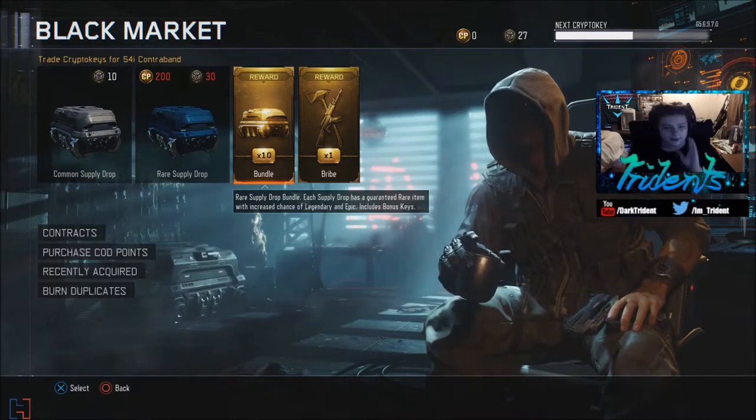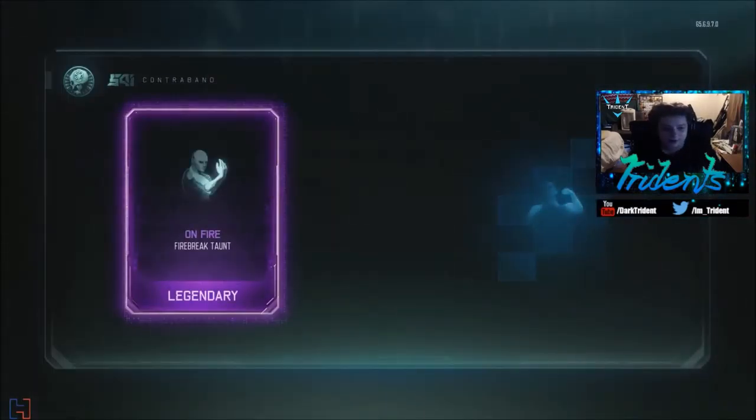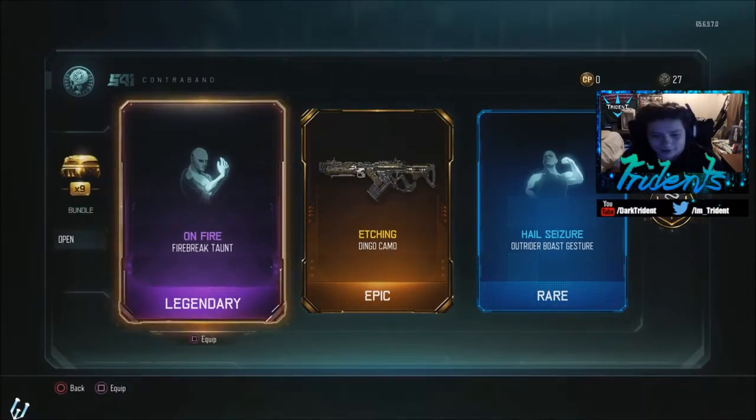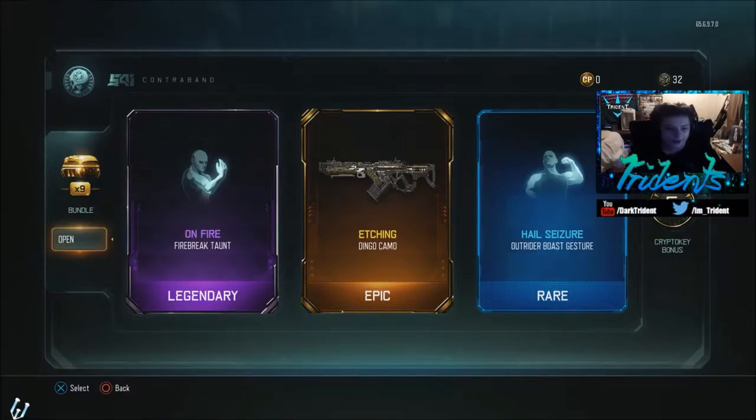Alright, opening the first one — let's start off good. Come on, give me something orange! Oh nice, Dingo camo, I like it! And 10 crypto keys — that's giving me 32 right now.